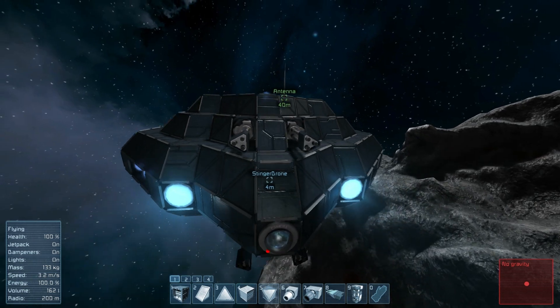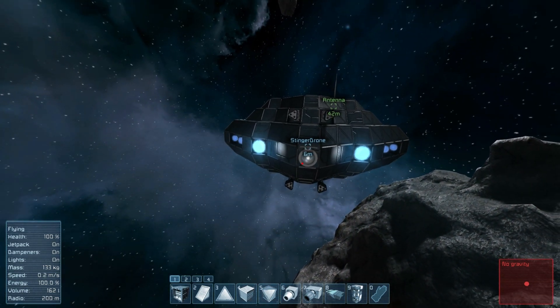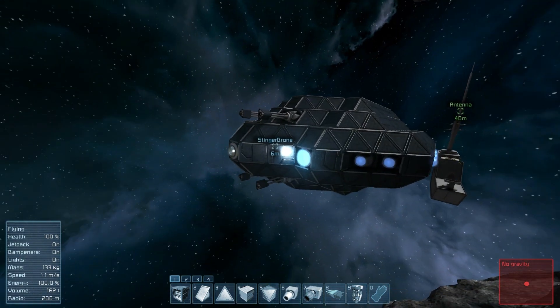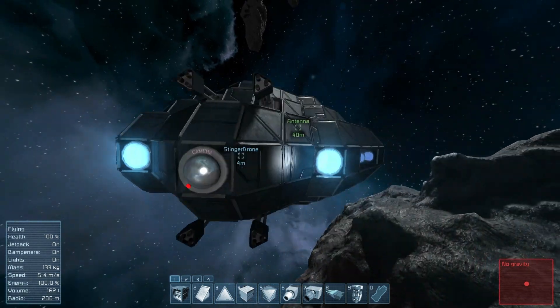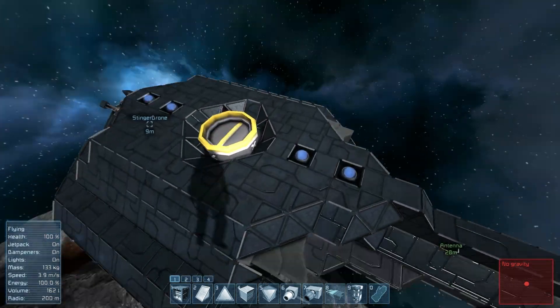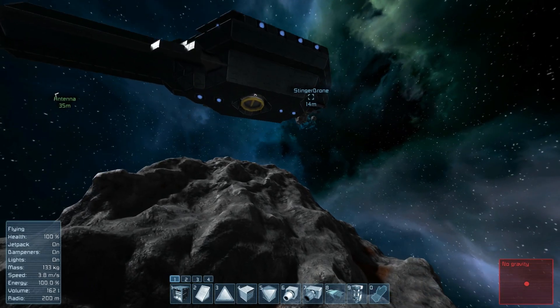As for its weaponry, as I said, there are no missile launchers on it. There are just four gatling guns fairly close to the middle, meaning you should be able to aim pretty well. It has two nice little lights on there — I'm pretty happy with the glow — and then it has four normal small thrusters in every direction: four up front, four along the side, and four on the top, covering up, down, left, and right.